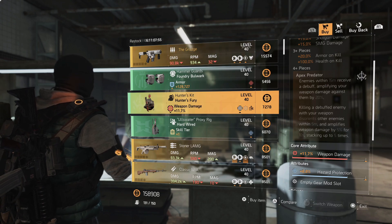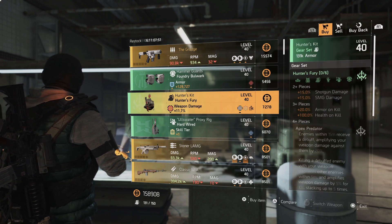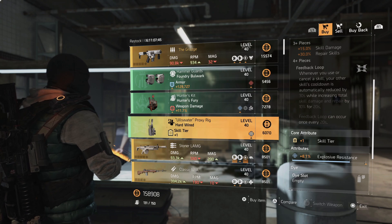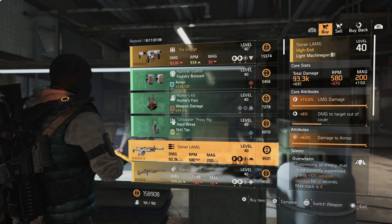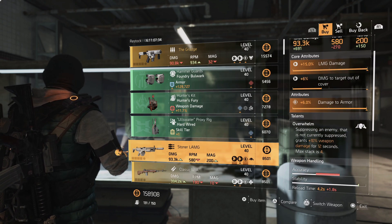I don't really use the Hunter's Fury backpack that often — I just don't think the backpack piece is worth it, so I would probably pass on this one. The Hardwire holster: if you're trying to build around it, it always comes with skill tier, and you can swap out the explosive resistance for skill damage or status effects.